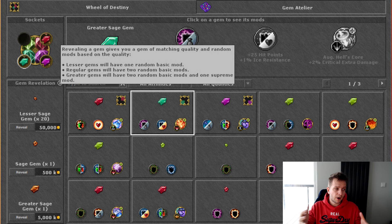Once you are happy with it, all you need to do is click the reveal button on the left-hand side and your new gem will pop up and tell you exactly what modifiers you received. At this point the gem is no longer tradable and is character-bound in your wheel. You can only destroy it if you don't want it.